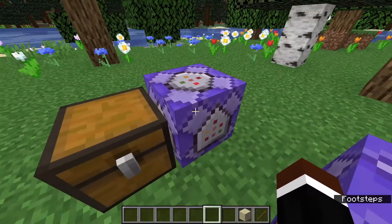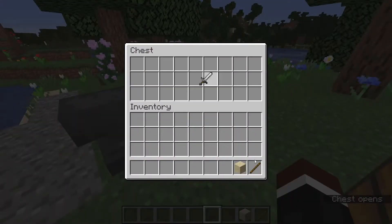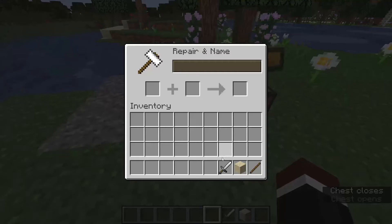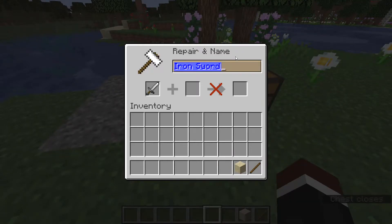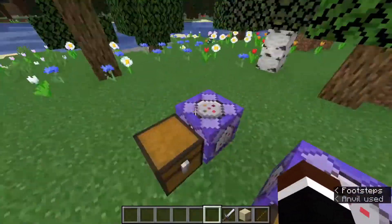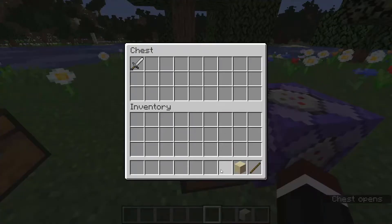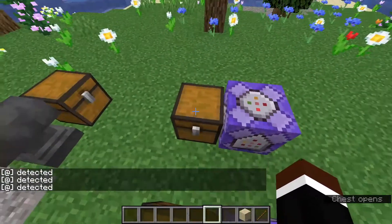On the third command right here, this detects if an item is named. I have a sword right here, and I put the sword in and call it 'detect me', because that's what I put in the command block. This command will be in the description if you want it. You can see the name is 'detect me' — I put it in, and it's detected.